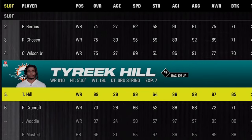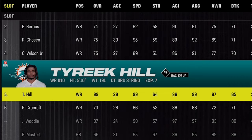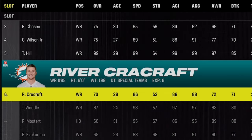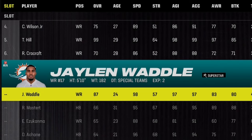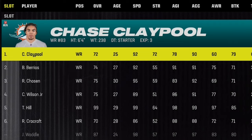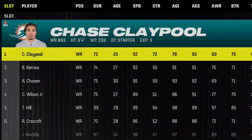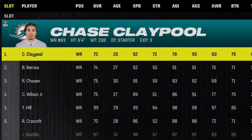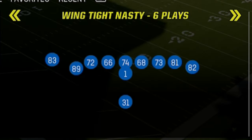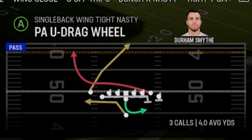Since this is the Dolphins playbook, I'm also going to use the Dolphins team to record this video, but I'm not going to use receivers like Tyreek Hill or Jaylen Waddle because their speed is ridiculous, and I don't want you guys to think the plays are only working because of their speed. So instead, I'm going to use backups like Chase Claypool and Braxton Berrios, who are both only at 92 speed. The first play is out of the Single Back Wing Tight Nasty, and the play itself is the PA U-Drag Wheel.